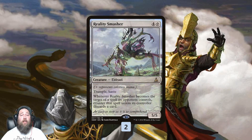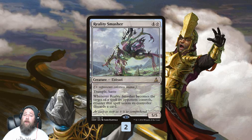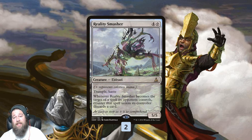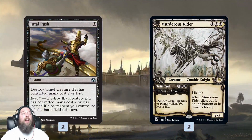Our best way to close out the game quickly once our opponent is empty-handed is two copies of Reality Smasher — just a 5/5 trample haste that's hard to kill, because our opponent has to discard a card if they want to target it, and it'll be hard for them to discard since we'll have them empty-handed. Reality Smasher comes down, smashes our opponent's life total, and closes out the game really quickly. Otherwise we get Fatal Push and Murderous Rider for removal.